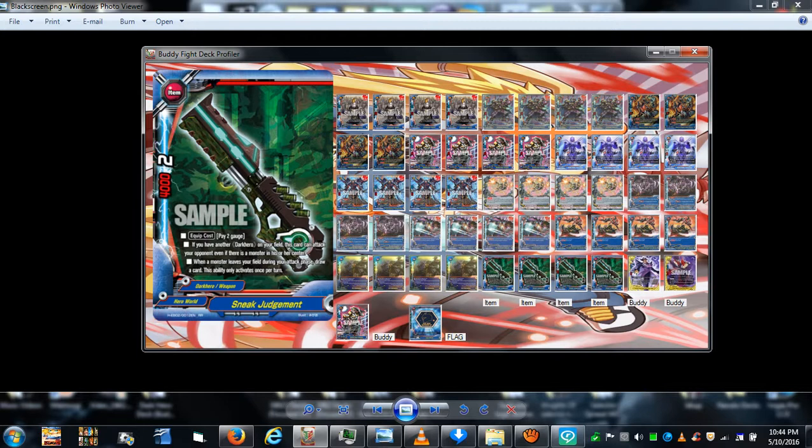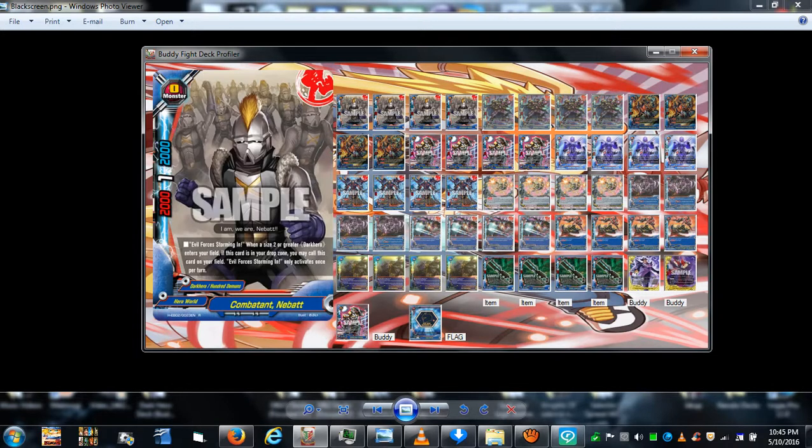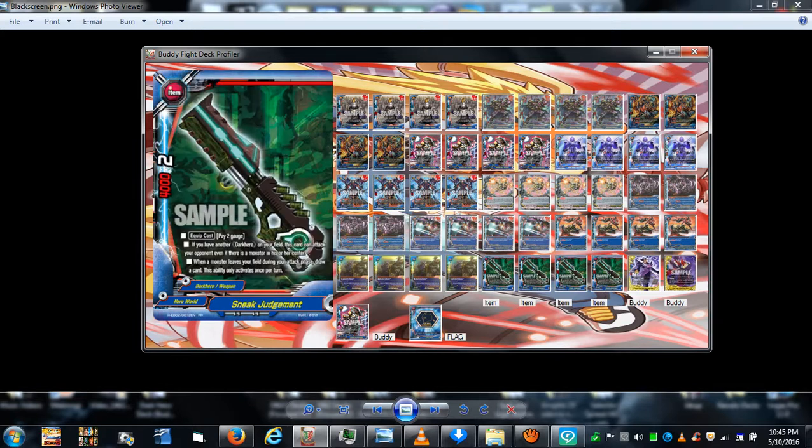With your center now open, you equip and attack with Sneak Judgment. You want at least one other Dark Hero monster on the field — like Kaban — because Sneak Judgment can attack your opponent even if they have a monster in center. But since you already cleared their center, it's not an issue. That deals two more damage on top of the six already dealt — eight damage in a single turn for the cost of five gauge and five cards.